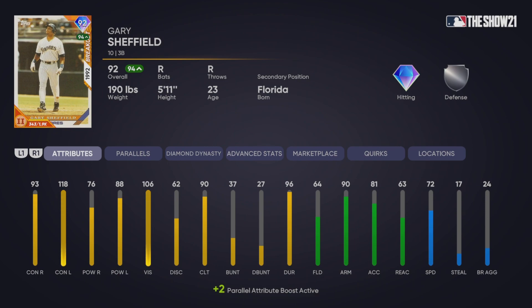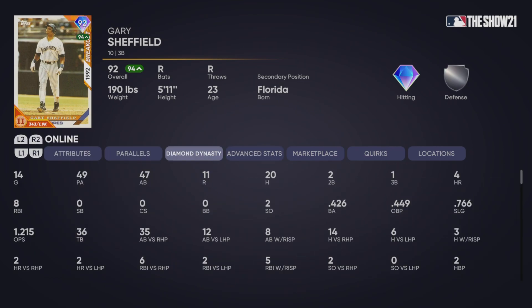He absolutely destroys lefties and he's pretty good against righties too. This guy's worth your time. I know he's not a good fielder but he hasn't made one error for me yet, and I do have plenty of online stats with him. These stats here are on All-Star and Hall of Fame, so fairly high difficulties. He's batting .426, he's only struck out twice in 47 at-bats — that's crazy — with four home runs and 20 hits. This guy's really good.